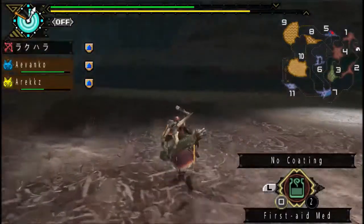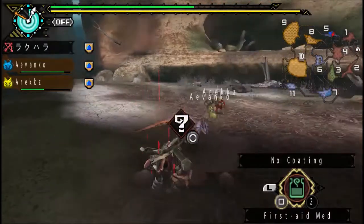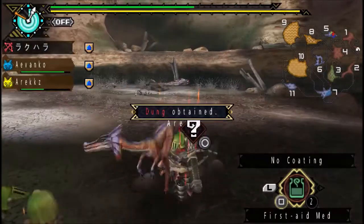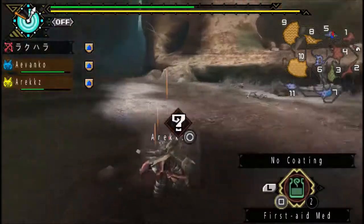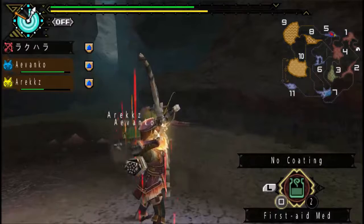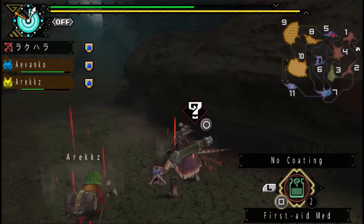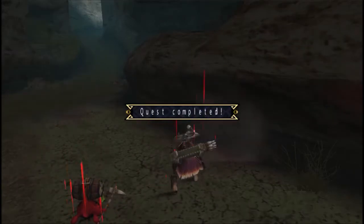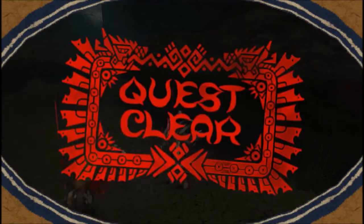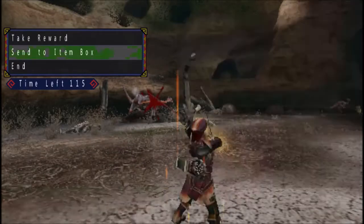Any other interesting pickups here? Oh, dung! Yes, I need this for my farm. I definitely need dung to fertilize the land, and fertilizing the land allows me to grow more crops such as herbs, mite seeds, adamant seeds, sleep herb, etc. Very, very important. Every hunter must have a farm. This is only important in Portable 3rd because in 4U, the only use for dung is dung bombs more often than not — you don't have to fertilize the land like in Portable 3rd.